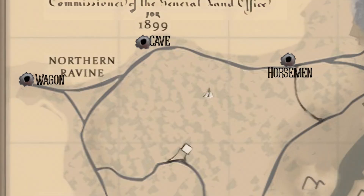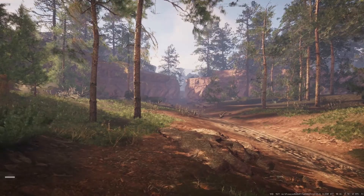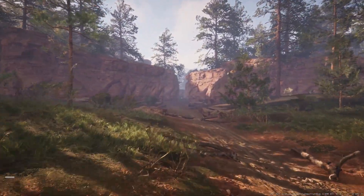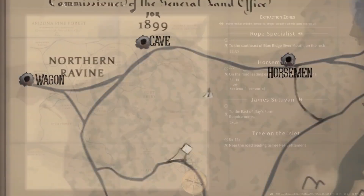From the top left on the map, let's start with the Wagon. It's easy to find — it's on the very edge of the map where the road is funneled down. There are a few bandits around these roads, so be careful. I don't have a recording of me using this extract, but the wagon will appear right here at the end of the road when it's open.